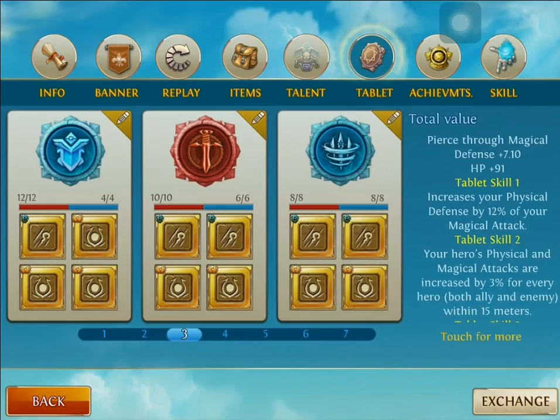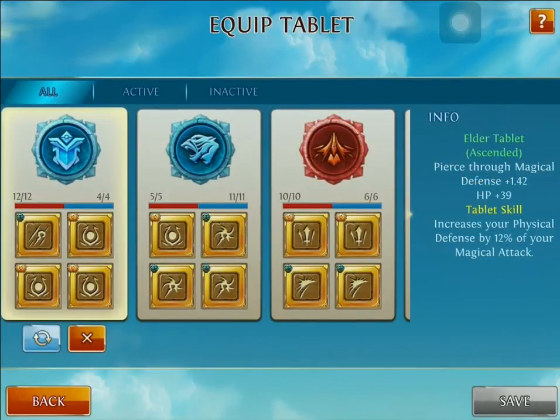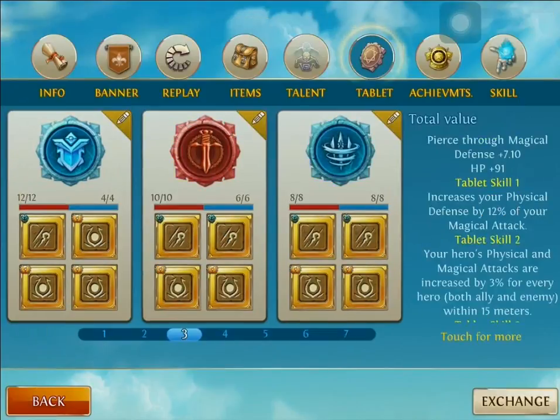Hey guys and gals, some tablets that I suggest for Melina Spellman. What I suggest - first off let's talk about Inscriptions. I really like Pierce Through Magical Defense with her because she is a heavy carry mage hero of course. Also I really like HP with her - it's very supportive and gives her one or two extra hits in the beginning. Really highly adaptive. The tablet I always play with as a must-have is the Elder Tablet. This makes her so much more defensive as well as tanky, because we want to put as much magical attack on her as possible as well as pierce. Elder Tablet - really love it.